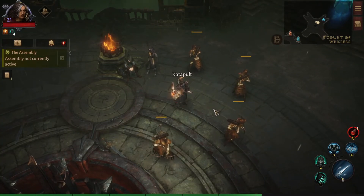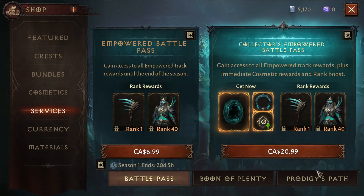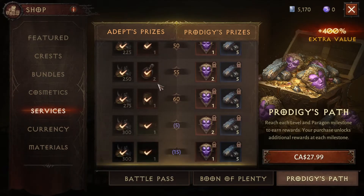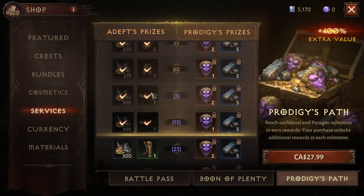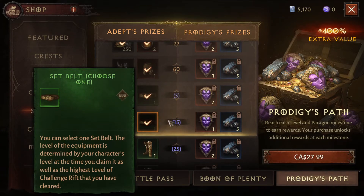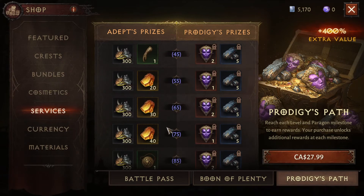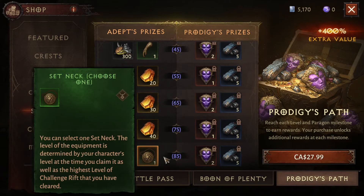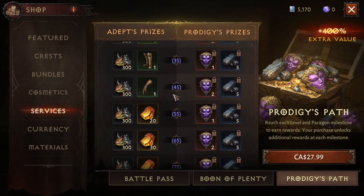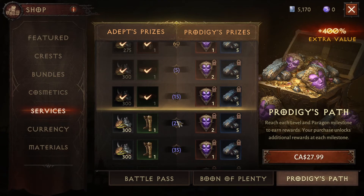The other way you can obtain set items is through the shop. If you go under the services — Prodigy's Path — you'll see that at certain levels you obtain set pieces: at Paragon 5 and 15 you obtain a belt of your choice, at 25 and 35 you obtain boots, 45 is the gloves, and 85 is a neck. So definitely keep an eye out on it — it's a great way to obtain a couple of free set items as you level up.